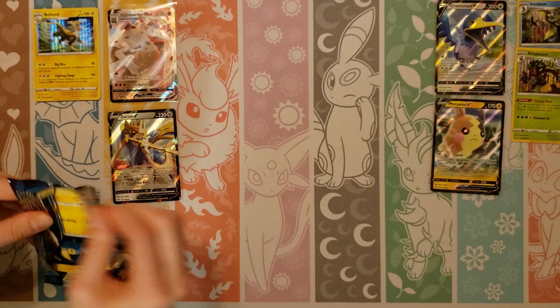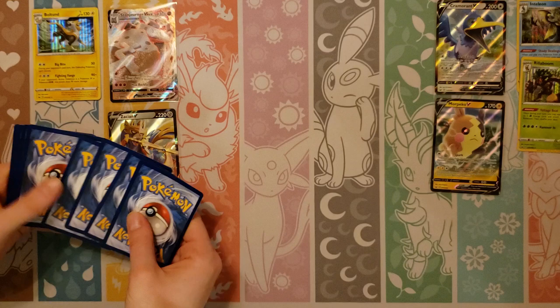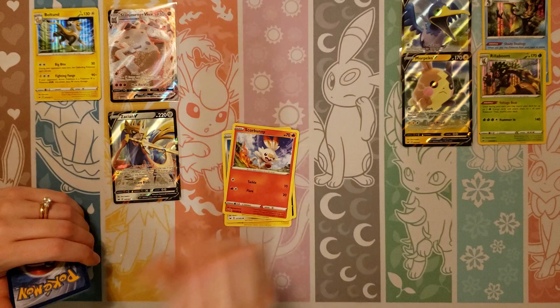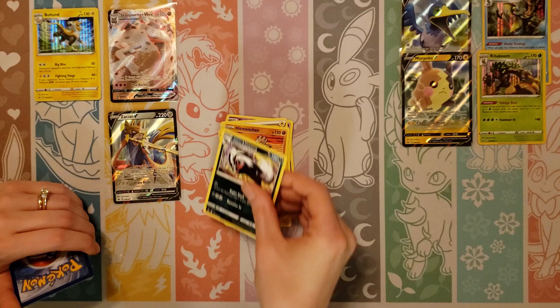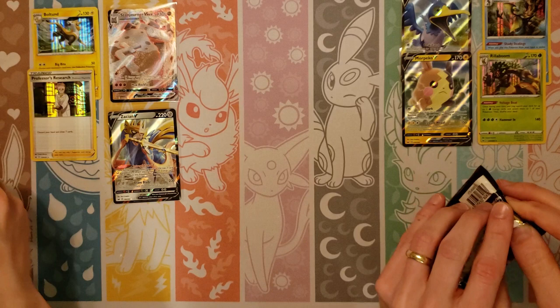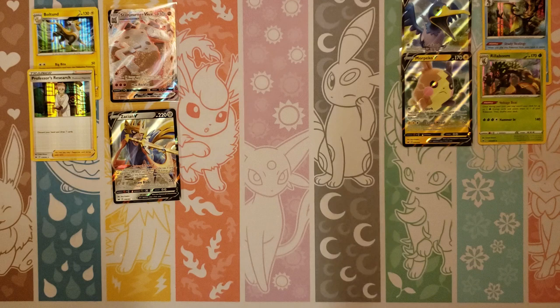I wonder if you can get the Cinderace. We have yet to pull the other holo Cinderace — we've pulled it in reverse holo form. Chow, Croagunk, Meowth, Scorbunny, Sinistee, Lightning, Hitmonchan, Linoone, Seeking, Reverse Rosilia, and another holo Professor's Research. That's always a good holo to get. We might have a pile of those now.